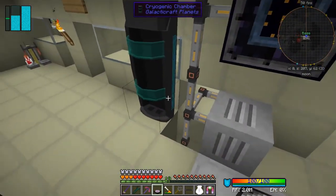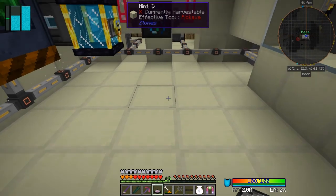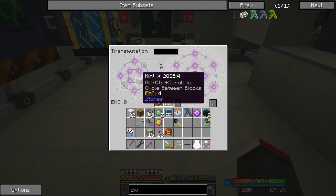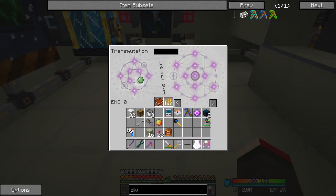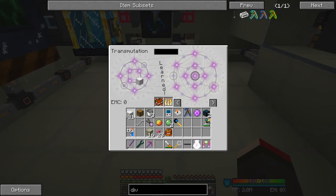Let's put this transmutation table right in the middle of this room. It has an interface so you can learn recipes. Let's learn the recipe of slime ball - that's learned. Mint slime ball is also learned. Now let's put in a block of iron and learn that one. You can see we can make iron blocks and slime balls - we can take out a block of iron and get it back again.